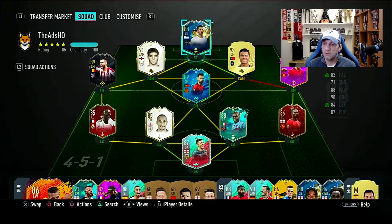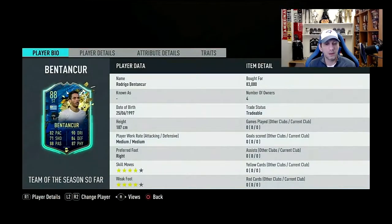So this is a well-rounded card. As you can see on his face stats: 82 pace, 71 shooting, 88 passing, 90 dribbling, 84 defending, 87 physical. It looks like a CM or maybe a CDM. He's lacking a bit in shooting, so not really an attacking player. We can check him out in a couple of other positions.